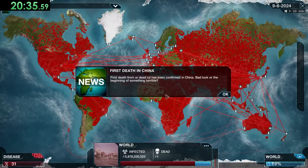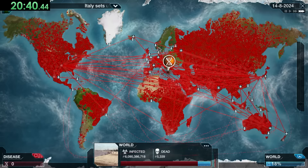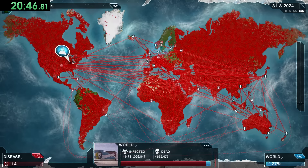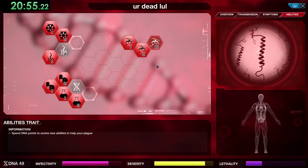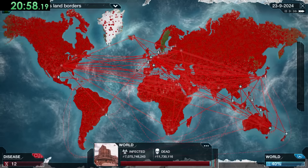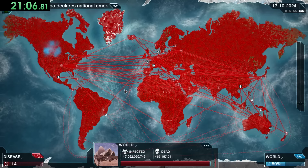Because of how bad lethality is with this plague type, we really have to hope we can kill everybody off before researchers can take our plague out. Of course we get three levels of Neural Atrophy to make sure nothing bad happens. I also want to make sure I click every single blue bubble — even without the perk that gives extra DNA, it's worth it just to make sure we do not let this cure get too far.